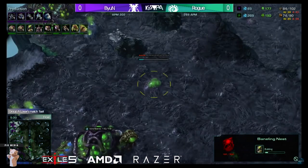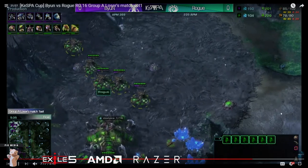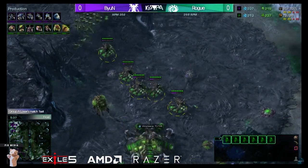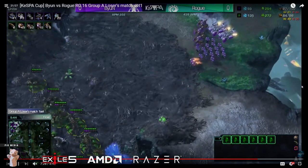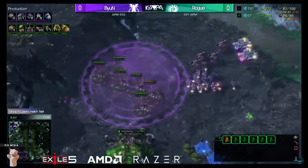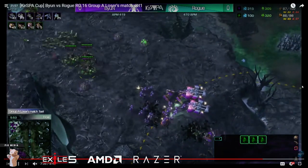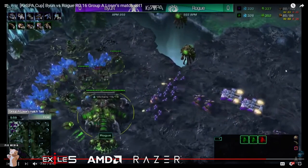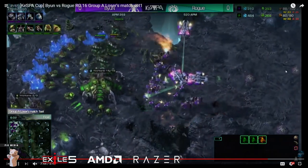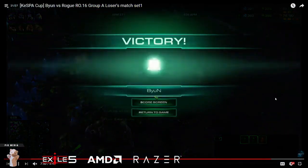Rogue's just there making a lair, making a baneling nest. He's been mixing in a lot of drones — it's not like he's got a massive worker lead, as you can see in the top right, 45 to 39. But he's being very efficient with his tech and upgrades. Now the hellbats are going to morph around five minutes 40, five minutes 50 — that's when it hits. Stim is on, and notice: because the zerglings simply cannot engage the hellbats, the marines can just stim on top and pick off all the queens. He's even got a reaper in there for good measure. He stims the marines backwards while the hellbats rip the zerglings apart and takes the easiest tournament game of his life.